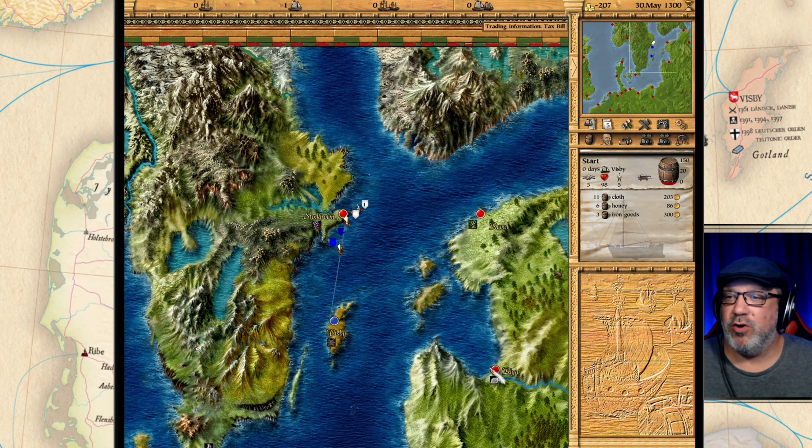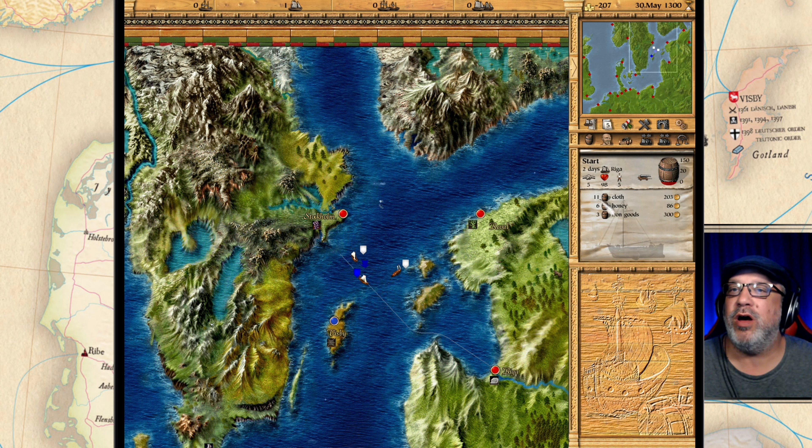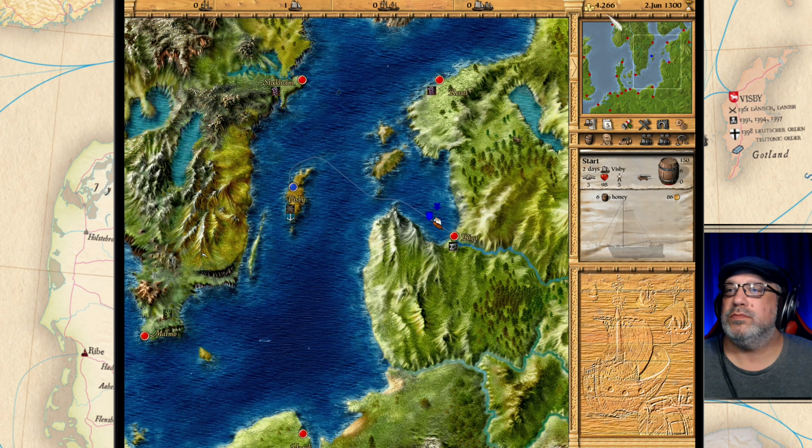I've just left Stockholm again. Riga needs some cloth so we're heading over to Riga. I have 11 cloth in my hold right now, looking pretty good — I think we're going to triple our money if we can sell this stuff soon. I'll be back once we get into the 5,000 gold range and then we're going to hire an administrator.